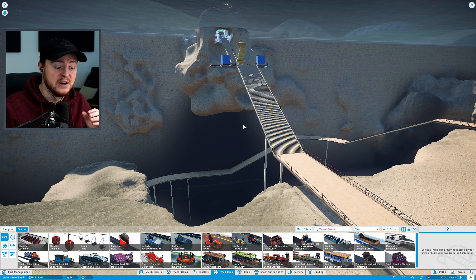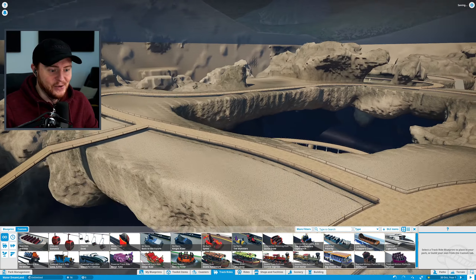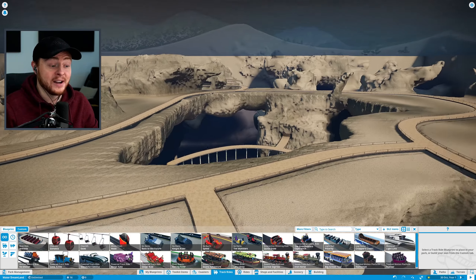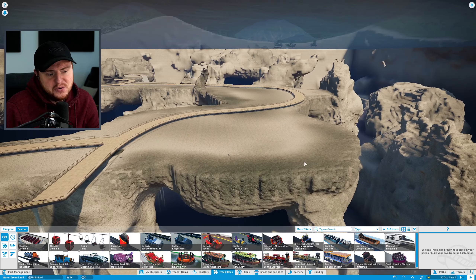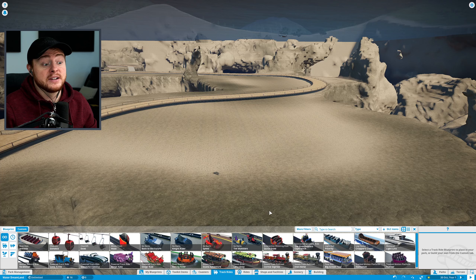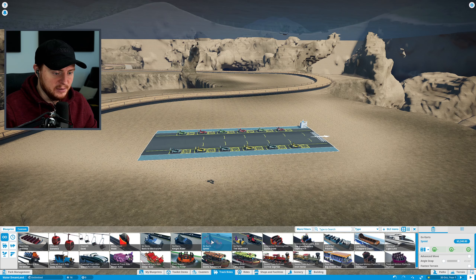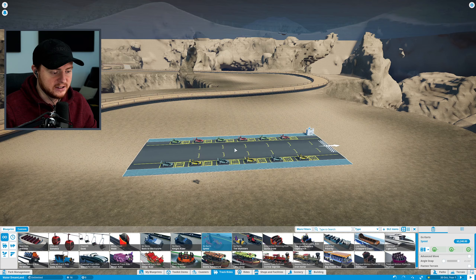The first ride I want to do today is a go-kart track. I love go-karts — they're awesome and really popular in these games, like all the Roller Coaster Tycoon and Planet Coaster titles. They're always really successful. The only thing I'm unsure about is whether this will even work here, so this might genuinely be the shortest episode ever. But let's give it a go — it's letting me place it, so that's a good start.